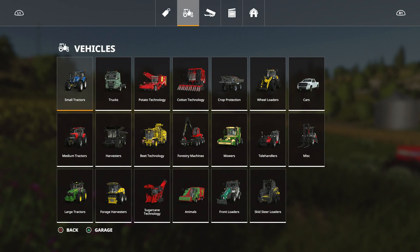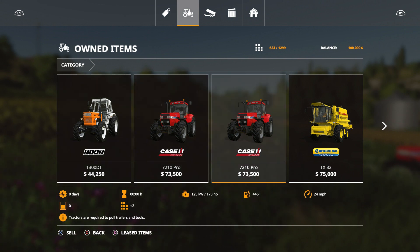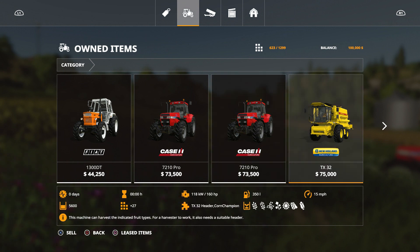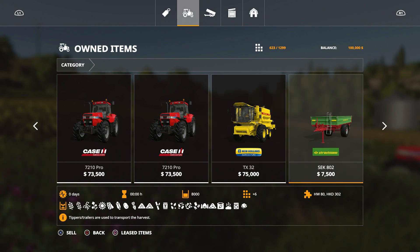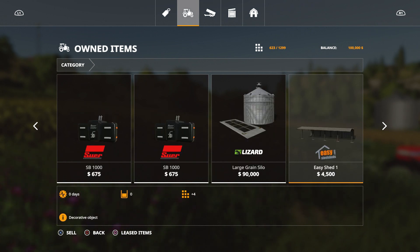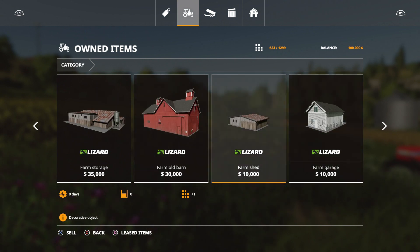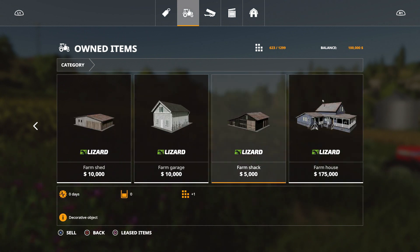Let's take a look at our garage here. There we go — the Fiat 1300 DT for $44,000, two Case tractors — Case Pros or something like that — a New Holland TX32, a little Stratman trailer, and the header. We have some garage and some buildings that don't really do us any good at all.